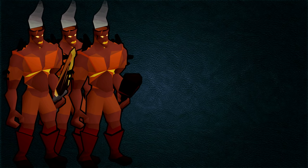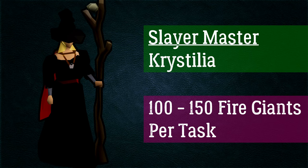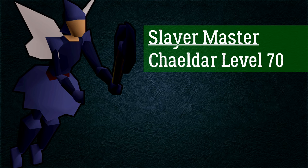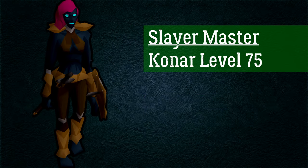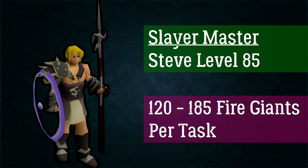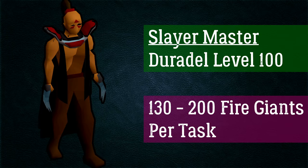Fire giants are very popular for slayer as they can be assigned by six slayer masters: Krystilia (the wilderness slayer master) for 100–155 per task, Vannaka for 60–125, Chaeldar for 110–175, Konar for 120–170, Nieve or Steve during the Monkey Madness II quest for 120–185, and Duradel for 130–200 fire giants per task. Since these are safe-spottable in multiple areas, it's a great task to take.